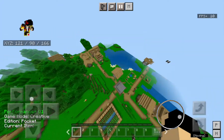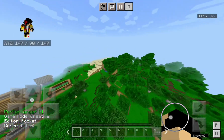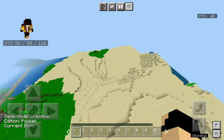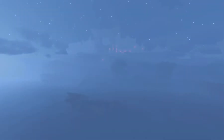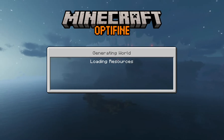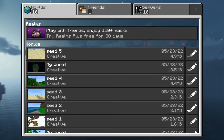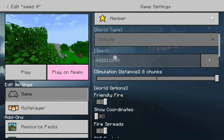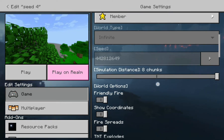Here is your next unique seed — again, pause the video if you want to copy it down. Moving on to our next seed, which is 4C4. For this seed we'll be going on this world I created. This seed number is 4428126 49.